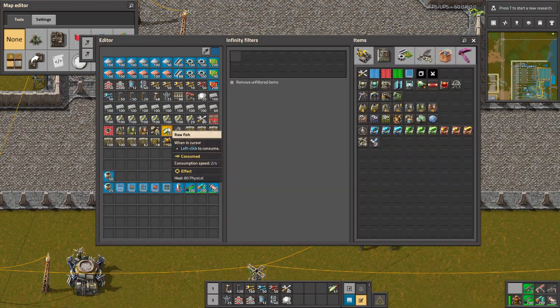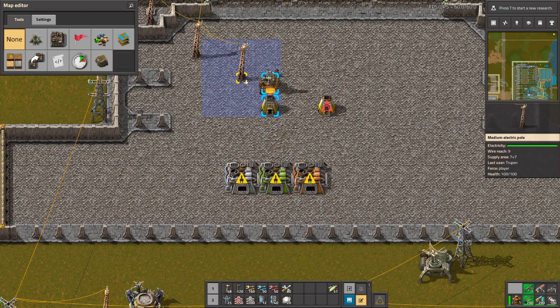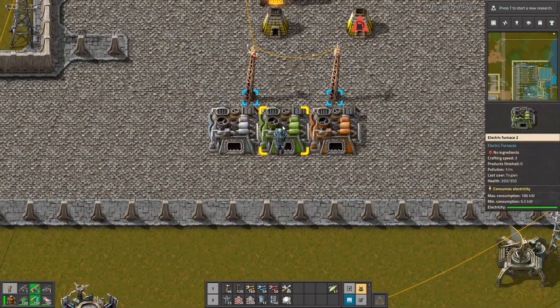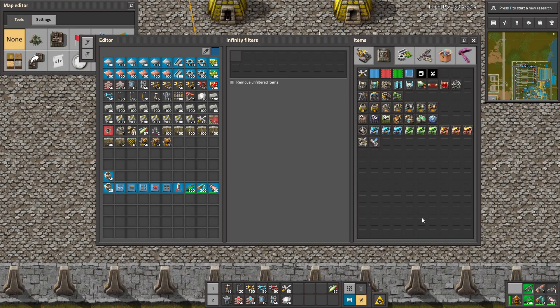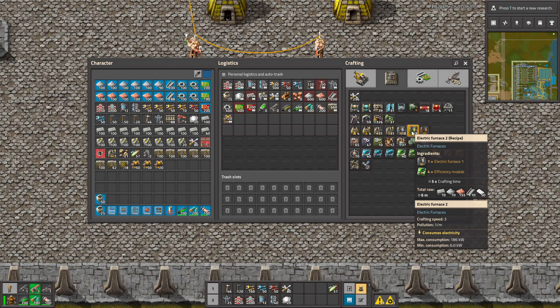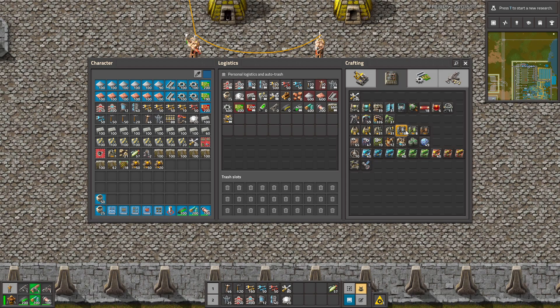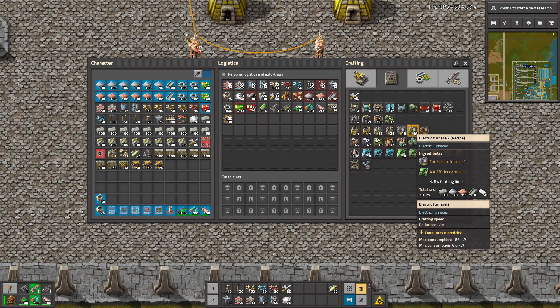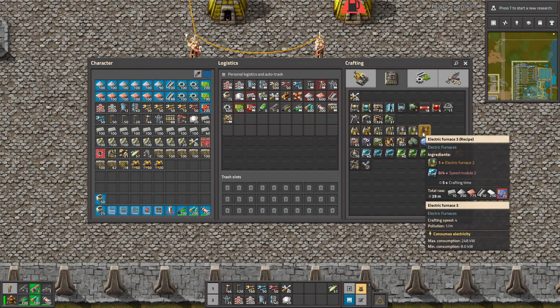And now we can place all of them and compare their speed and pollution output. This green furnace actually requires some green modules to make it work — the efficiency modules. It's also faster: the normal furnace has a crafting speed of 2, this one has a crafting speed of 3, and that one has a crafting speed of 4.